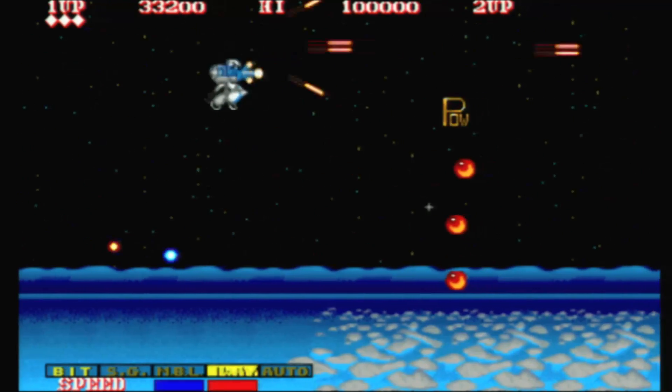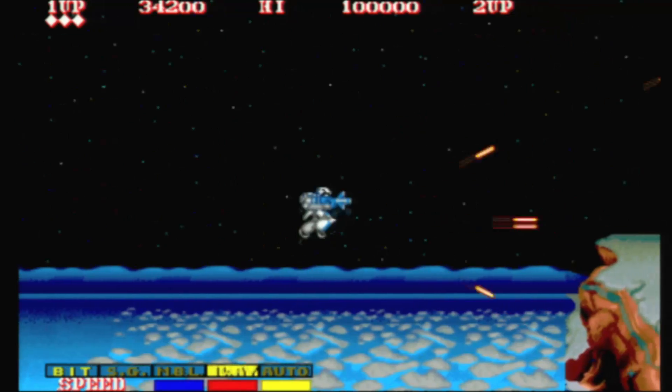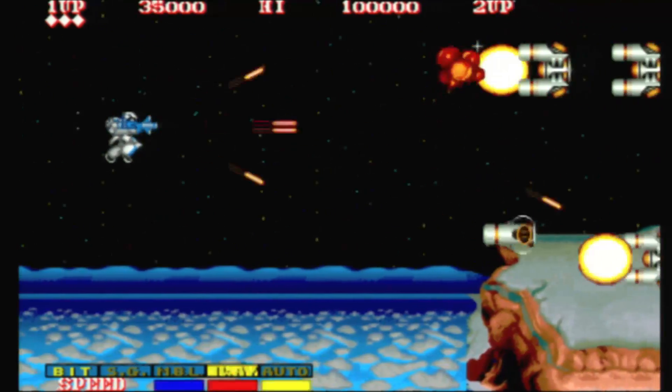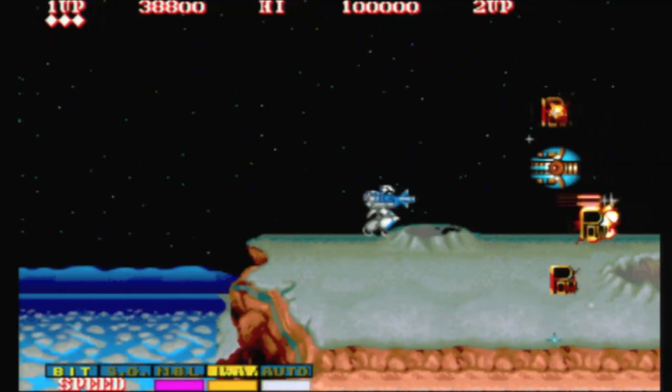Auto-fire? Nope. You have to hit that button every time you want a bullet on the screen. And it doesn't help that your basic armament has about the stopping power of a warm pool noodle — scratch that, half of a warm pool noodle.